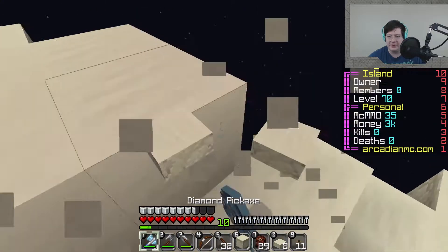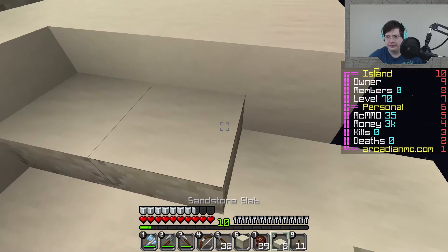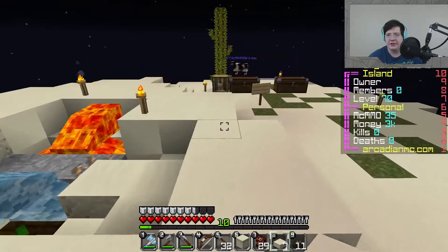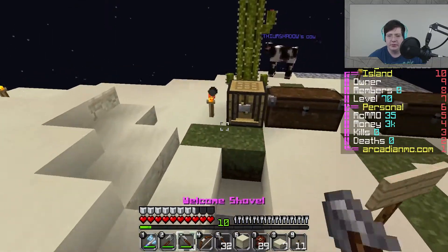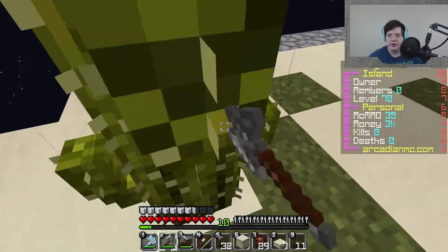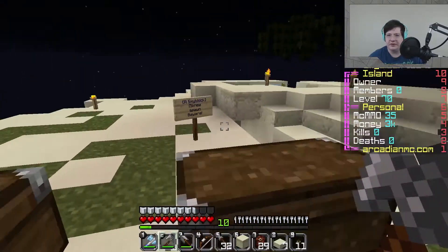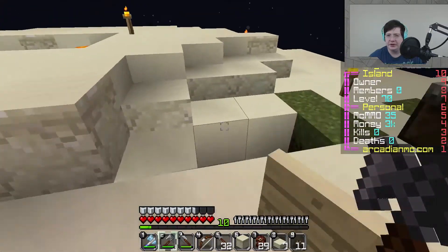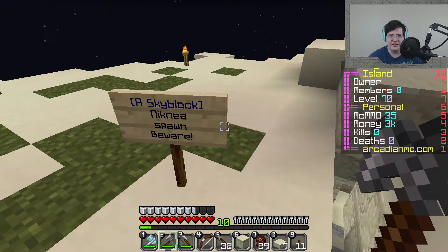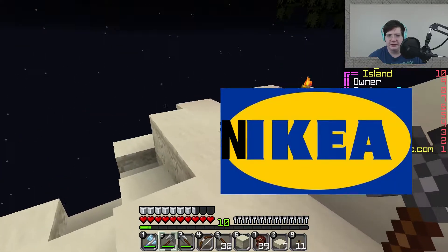Fuck you, game, with your random blocks everywhere. There we go — so we can now easily walk all the way up here. But we're going to bring this with us. My god, these cactuses spawn like there's no tomorrow. Need to get rid of them because I always die by them. What is this — Nikia spawn beware? I don't know what a Nikia spawn is, but something tells me I don't want to know.